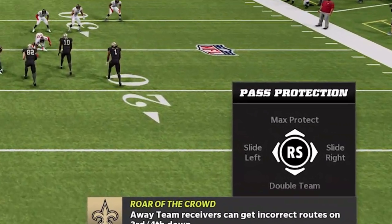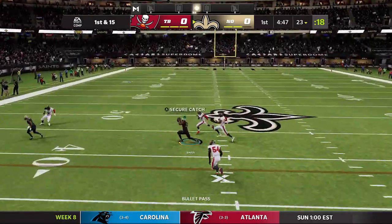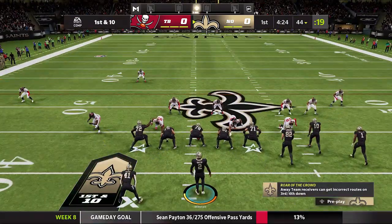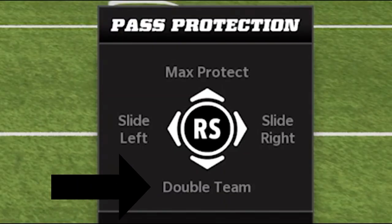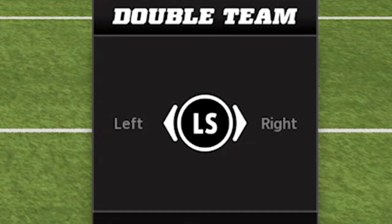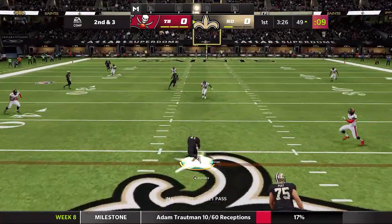Next up, you have your pass protecting calls. All you have to do is hit the left bumper or the L1 button on PlayStation, and you have the ability to slide left or slide right. I typically like to slide my protection in the direction of the throw, especially if I'm throwing deep passes. You also have the ability to max protect, which will basically block any running backs and tight ends if you think you have a major blitz coming. You also have the ability to double team any dominant pass rushers. If you have a star player on the line who's going to give you trouble all game, all you have to do is hit down on the right stick, then select that player and hit A. You'll see how they'll essentially have two blockers that attack that player alone, making it much easier for players like him not to disrupt your passing game.